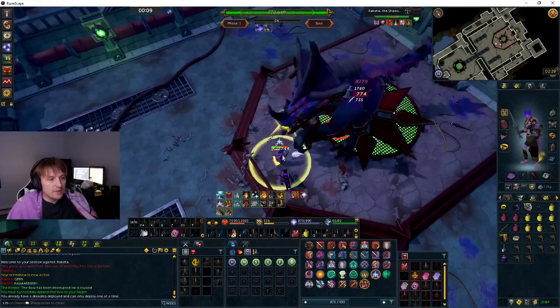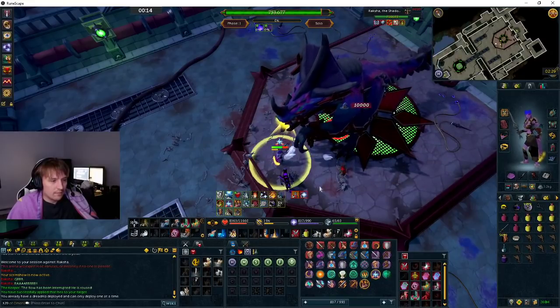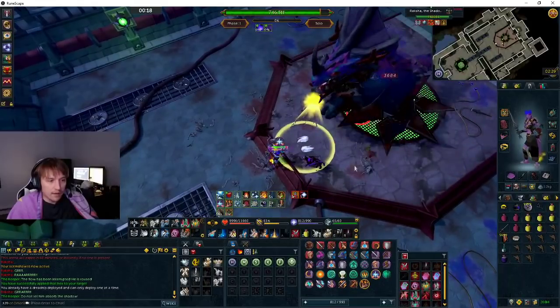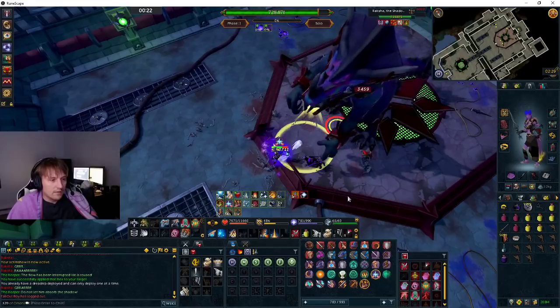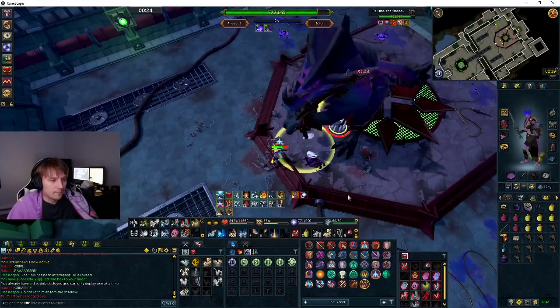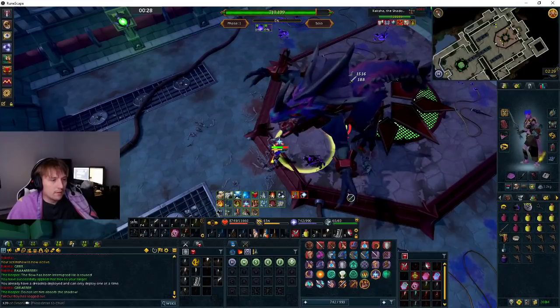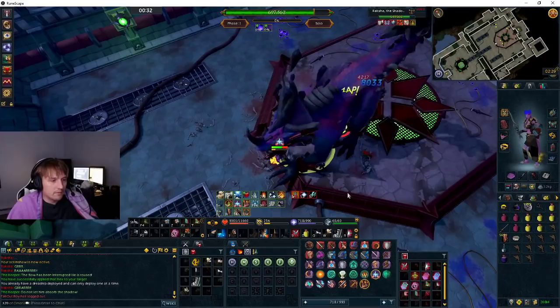So when he gets you at about half, use resonance. Tank that. After four attacks he'll do his tail whip, and just walk back after. Just keep DPSing him. Debil after. Anticipate. And just keep DPSing him. G-staff spamming is really good.